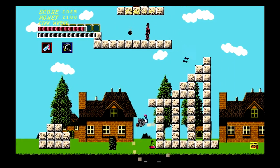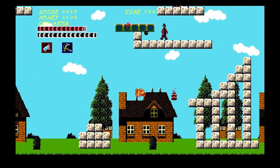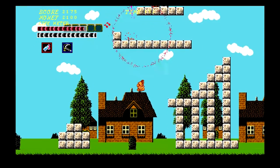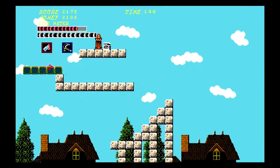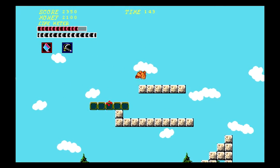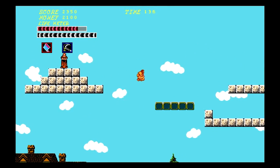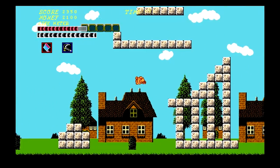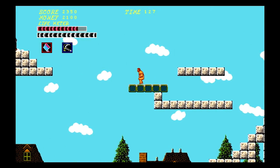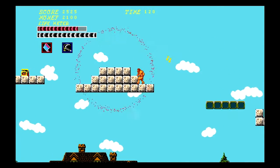Kind of like Castlevania 2, you sort of blast different areas to look for secrets. Mr. Hyde jumps higher, he bangs harder, he knows how to get tail — Mr. Hyde gets all the bitches. No fall damage, so that's cool. Still very new to the game. I haven't figured out yet exactly what makes you lose the Mr. Hyde ability.